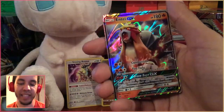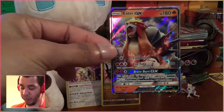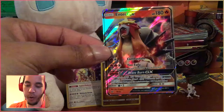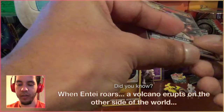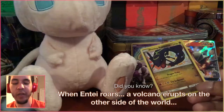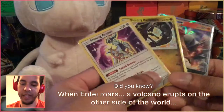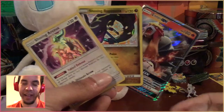It's an Entei GX! I like it — I'm super excited about it. That's two pulls in this box. Six packs, three pulls. Woof. Just look at this. How can you not love this set? Look at it. That's amazing.